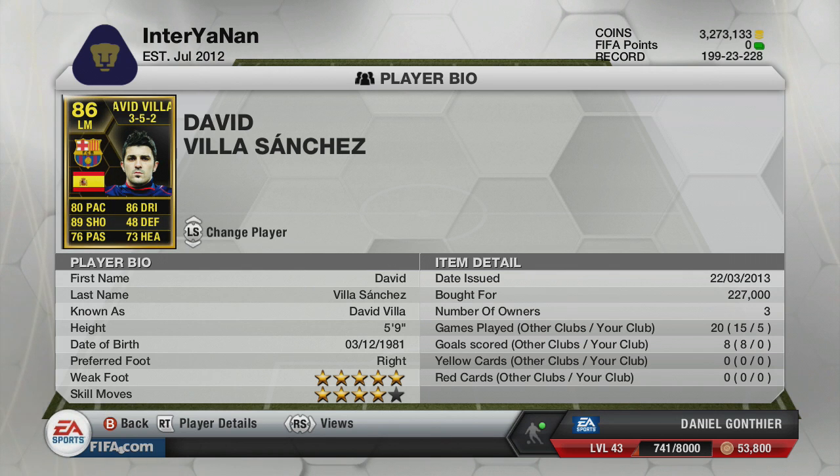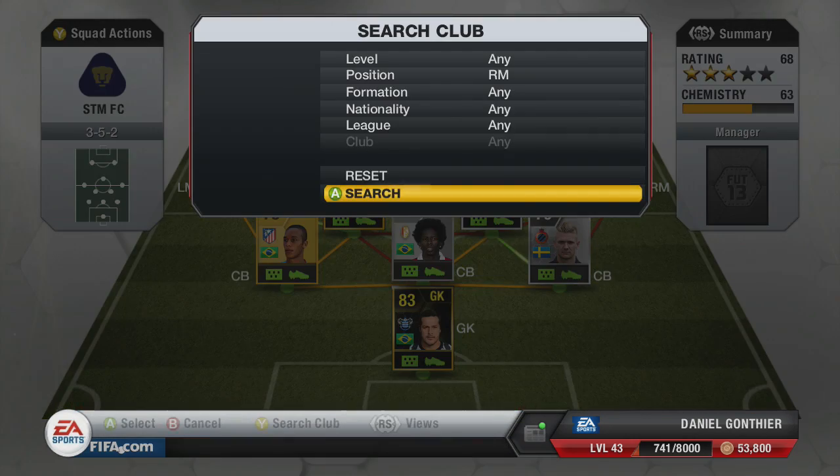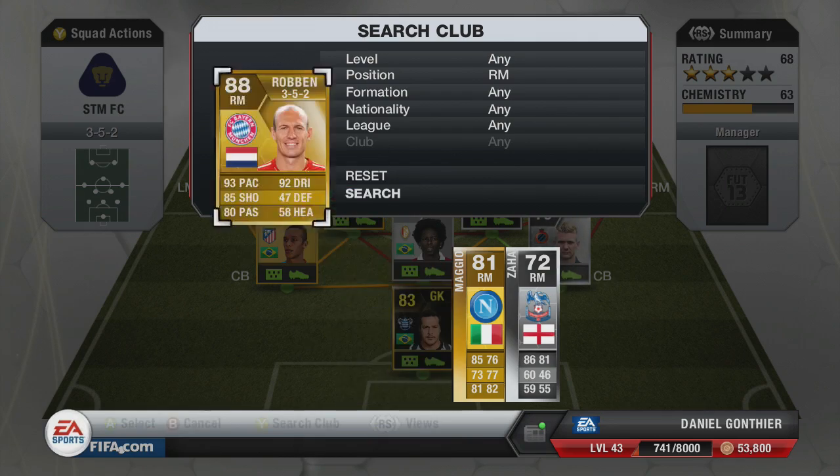His shot is so good, his dribbling's amazing. His pace off the mark is so, so good — you wouldn't think he was 80 pace. Off the mark he's like Usain Bolt, he's gone. His sprint speed gradually gets slower and he gets caught, but agility-wise and dribbling he was amazing. I'm not sure if he was worth 200k — he will come down eventually. But a very, very good player.